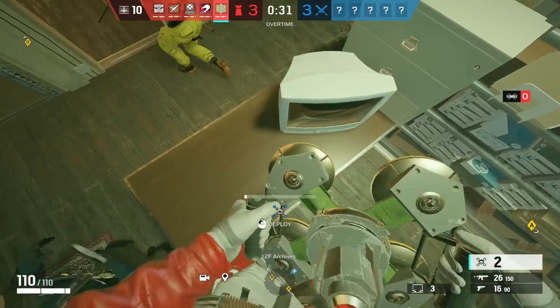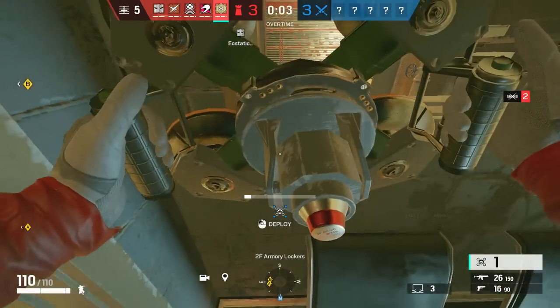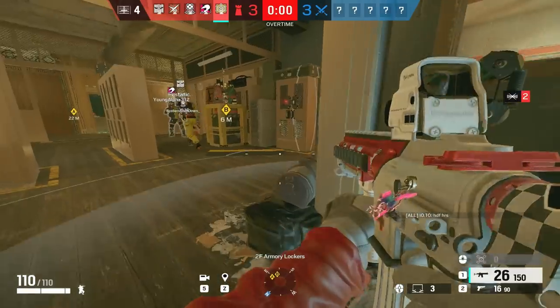One tip for Jäger is please put your ADS in different places — it's like the Kapkan tip I gave you. This way you keep your teammates safer, unless there is one important spot that has to be held and ADSs are needed.